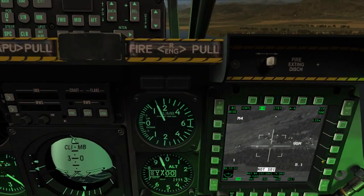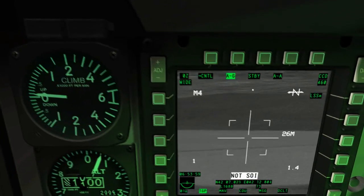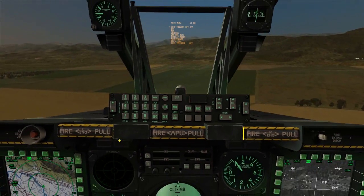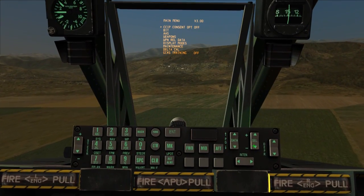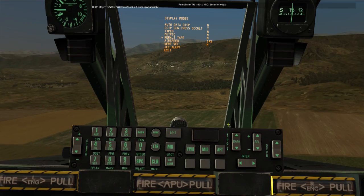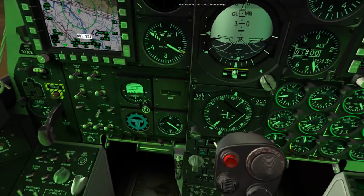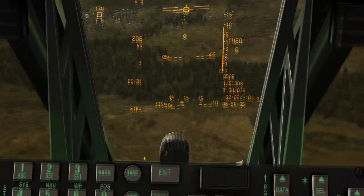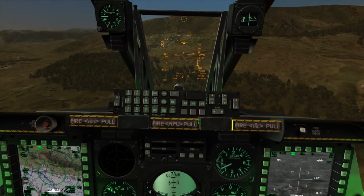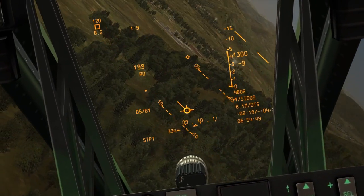One way to check AGL is through your targeting pod, but it's not always very accurate. Now the targeting pod is telling us we're doing 460. Down here — IFFCC — flip that to test. Use the rocker key, go down to display modes, press enter, and select radar altitude tape. Change that to yes. IFFCC back on. Now what you'll see is on the right side we have a new measuring tape, and this is accurate up to 1500 feet. As we decrease in altitude, the bar gets lower.